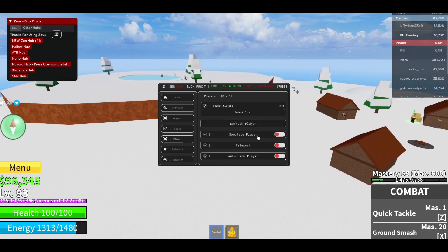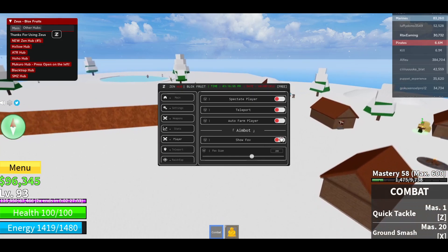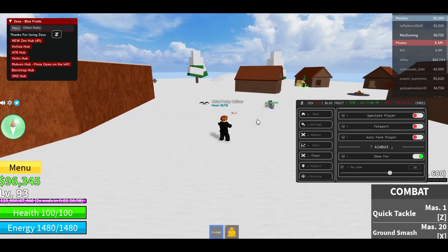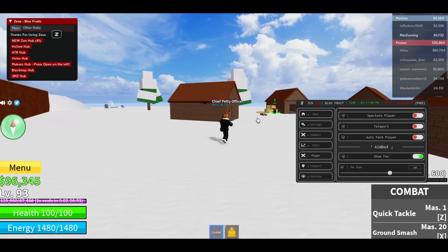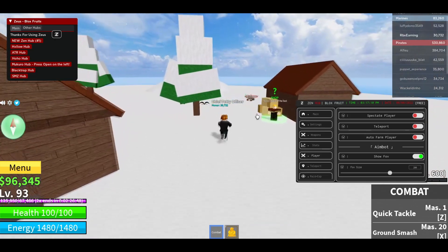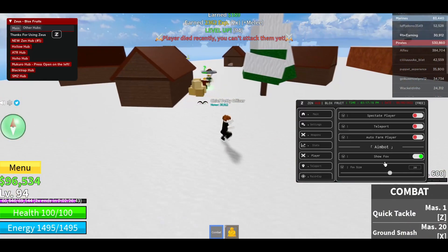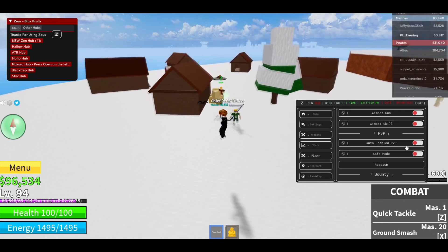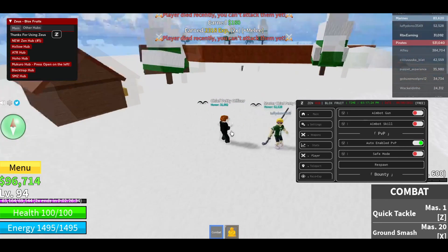You also have a Players tab where you can teleport to players, spectate them, and auto farm kill them — this is pretty OP. There's also an aimbot. I'm hitting that guy from way over here! He doesn't even know what's happening. There's aimbot for guns, aimbot for skills, auto enable PVP, and auto enable safe mode so no one can attack you.